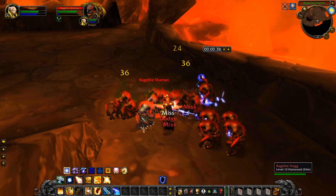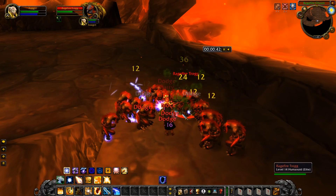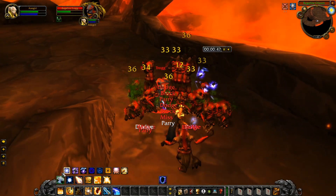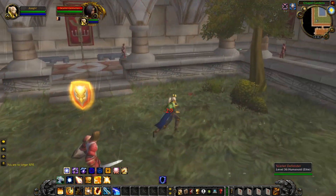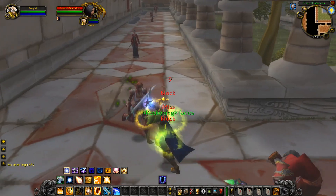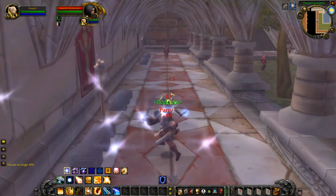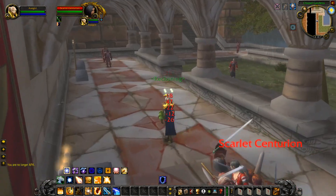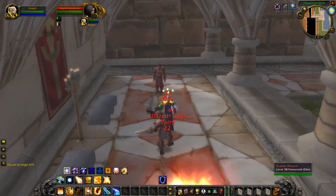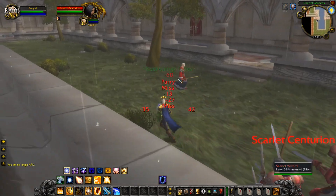Not only does the Spore Guard shield have better mitigation in terms of armor, but also the proc is not a chance on hit — it's just every time you block, you poison the enemy. This poison can stack up to five times. The great thing about Paladins is you have Holy Shield, which increases your block chance, and Redoubt, which also increases your block chance. There's a lot of things you use as a Paladin, including gear, that increases your chance to block, so you're blocking quite a lot.